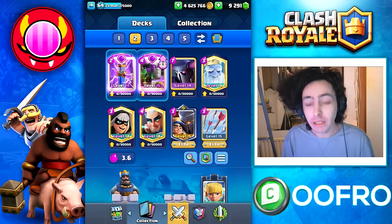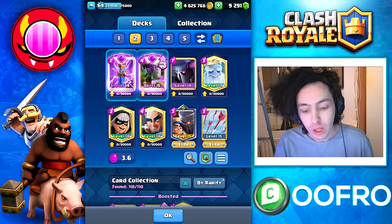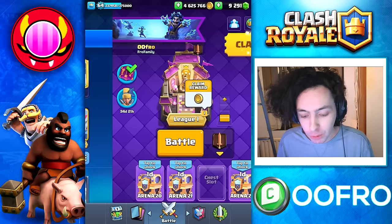Pekka Bridge Spam has gotten a crazy amount of buffs recently. First of all the Evolved Zap — one of the best spells in the entire game. The Evolved Battle Ram — one of the best evolutions. The Pekka got a range buff and the Magic Archer got a faster first hit speed. They have been buffing Pekka Bridge Spam like crazy and we're going to use it to absolutely dominate on ladder.